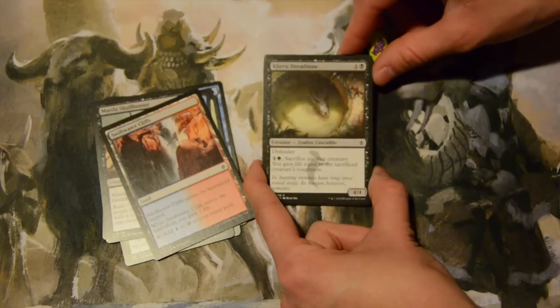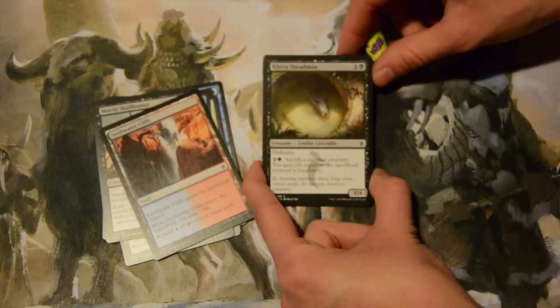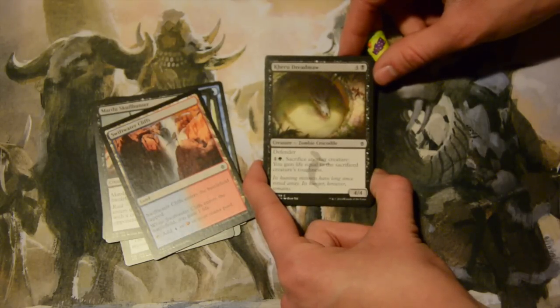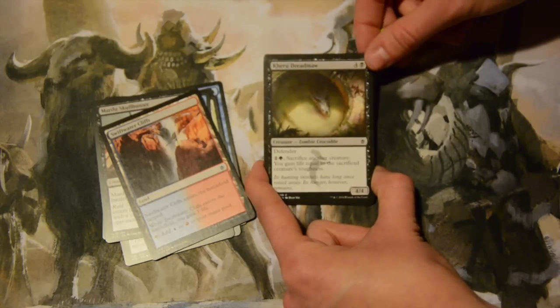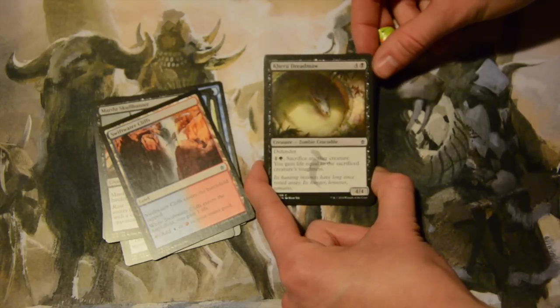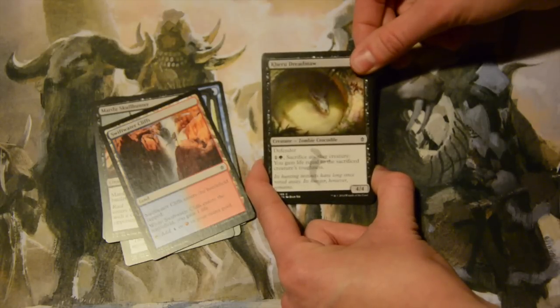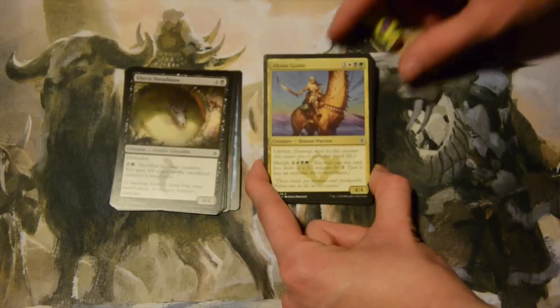Dreadmaw — five mana, four colorless and a black, for a 4/4 defender. You can pay two mana, one colorless and a green, sacrifice another creature, and gain life equal to that sacrificed creature's toughness. A 4/4 defender is pretty awesome. He's also a zombie crocodile, which is pretty cool — though how the crocodile died in the first place is my question.